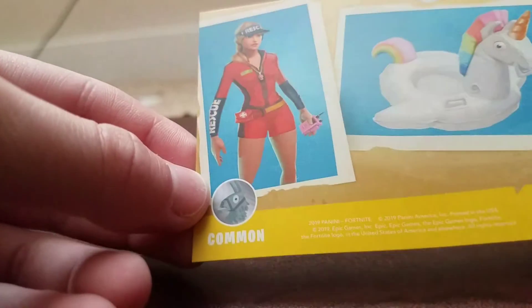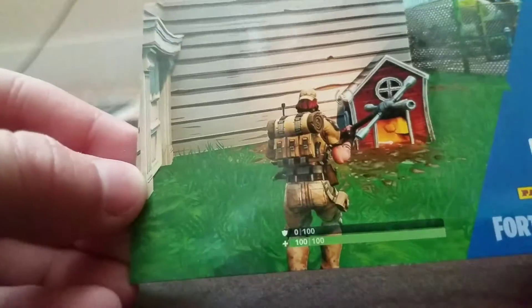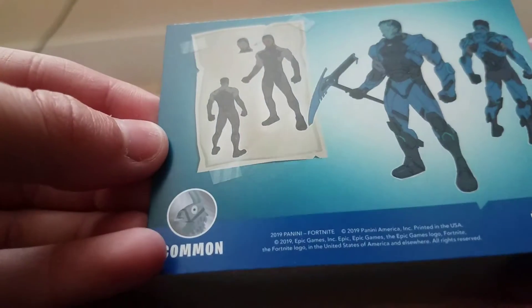It looks like that guy is pretty low on health, with the Beach Girl at 88. And then we got another loading screen for I think Season 5 or Season 6 where Drift came in — he's at full health, lucky him. And we got another figure I don't really know. I might sound like a noob here, but that was pack one.